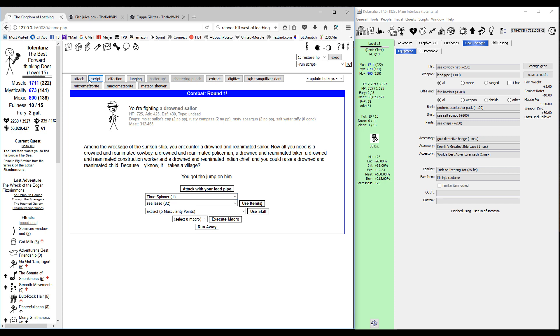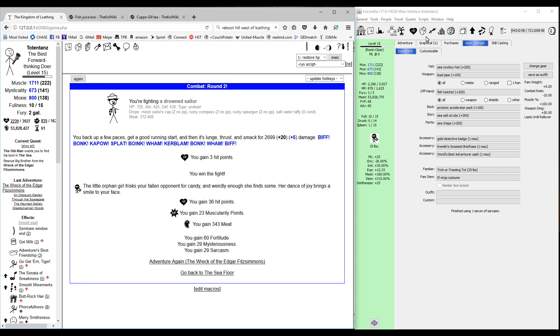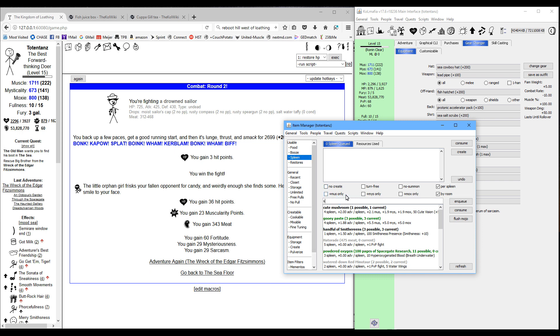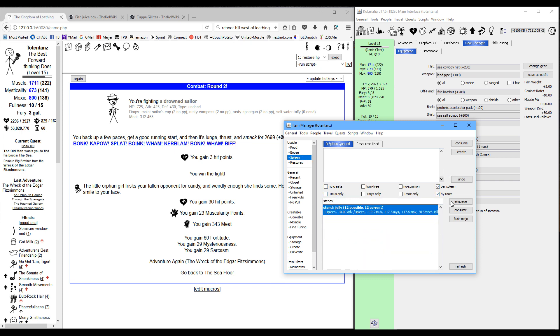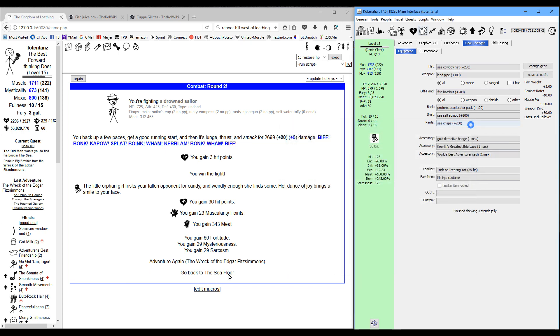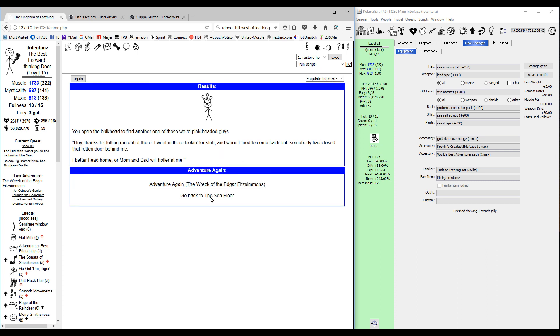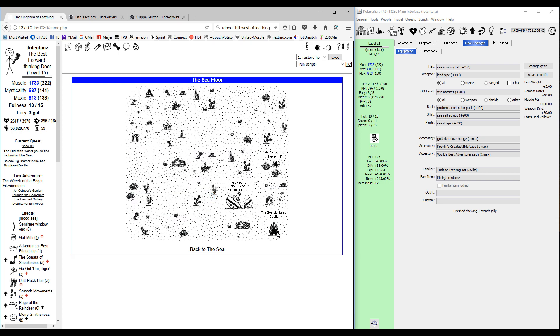Talk to little brother — he'll give you this low quest. Head over to the Wreck of the Edgar Fitzsimmons and spend one single turn there, don't do any more than that. Then head over to your item manager, use a stench jelly — just one — and adventure there again. You should get the non-combat asking you to open the bulkhead to release the creatures. Do that and you get big brother.